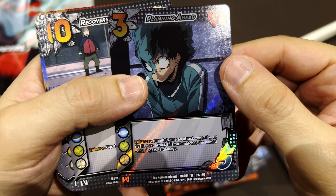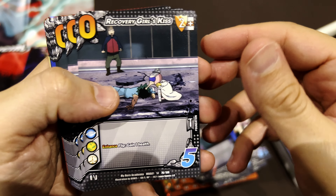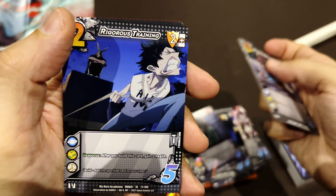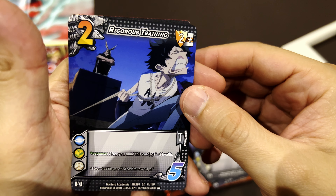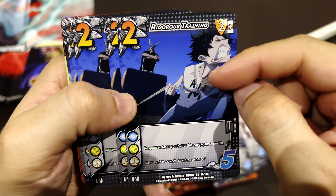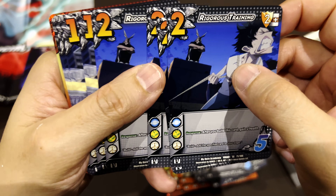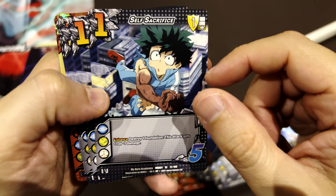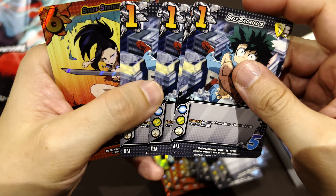Another foil card here — Planning Ahead. Then Recovery Girl's Kiss. It's Rigorous Training — this looks like one of the first episodes, with the main character being trained by the teacher. Look at those muscles! And Self-Sacrifice.